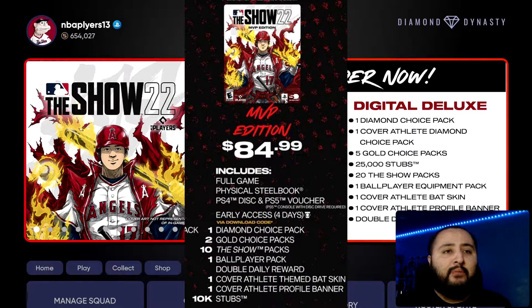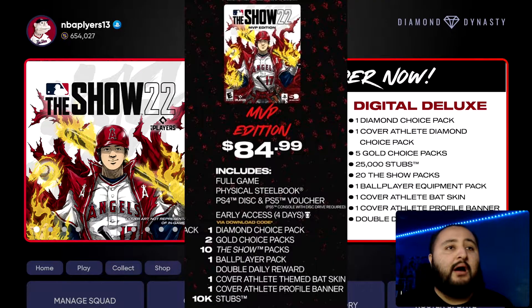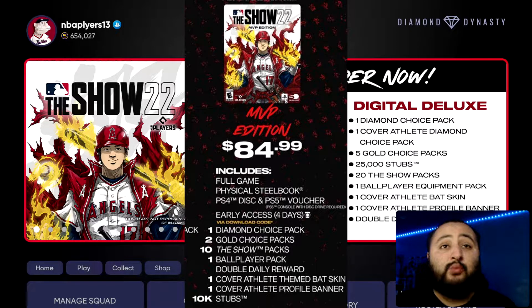The MVP edition is $84.99 — you get the full game as a physical steelbook, which is really nice. You get the PlayStation 4 disc and the PlayStation 5 voucher. With both the MVP and Digital Deluxe editions, you get four days early access, which is very key. You're also getting a diamond choice pack, two gold choice packs, 10 show packs, a ball player pack, double daily rewards, one cover athlete themed bat skin, one cover athlete profile banner, and 10,000 stubs.